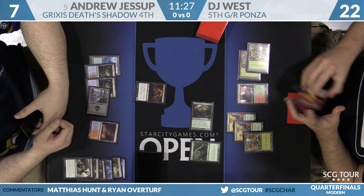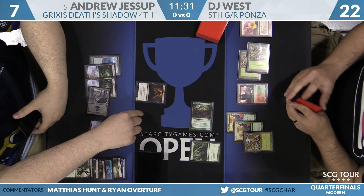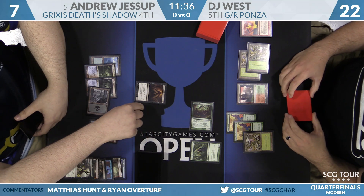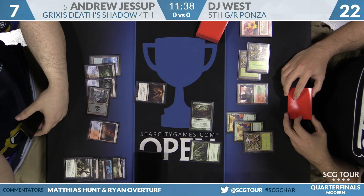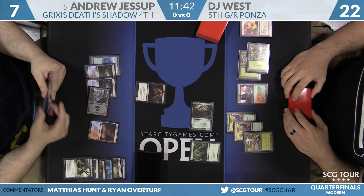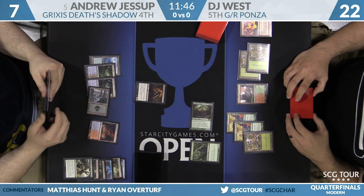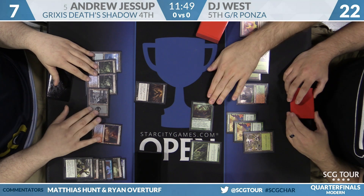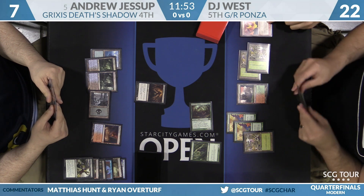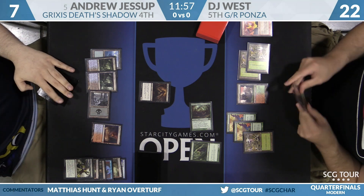State-based effects aren't checked until the combat resolves. DJ says the Shadow is dead but Andrew informs him it's not — DJ needed to fire breathe one point into it to actually kill the Shadow in combat. It already had three damage from the Inferno Titan ETB and the Titan would deal six more, but one extra point of fire breathing was required. Neither commentator faults DJ — it's a very unusual card and this is a strange combat situation.